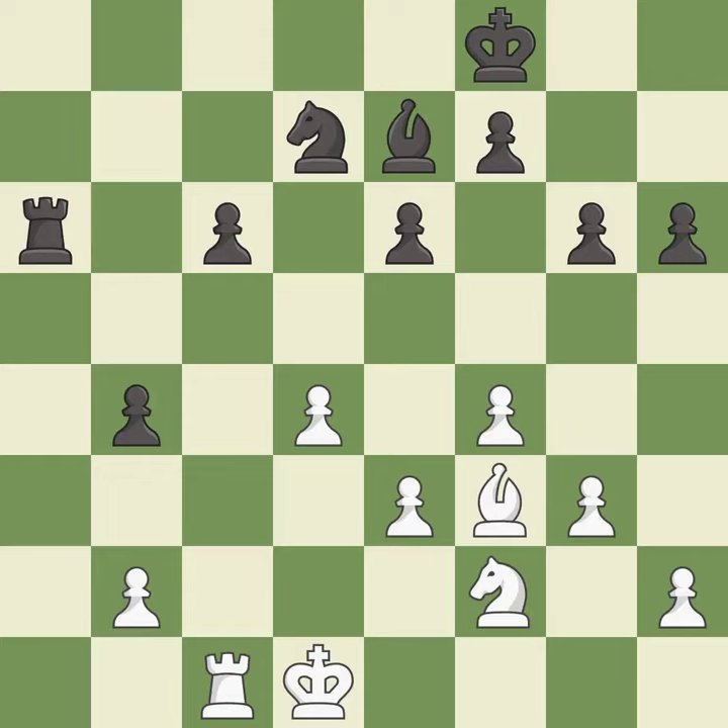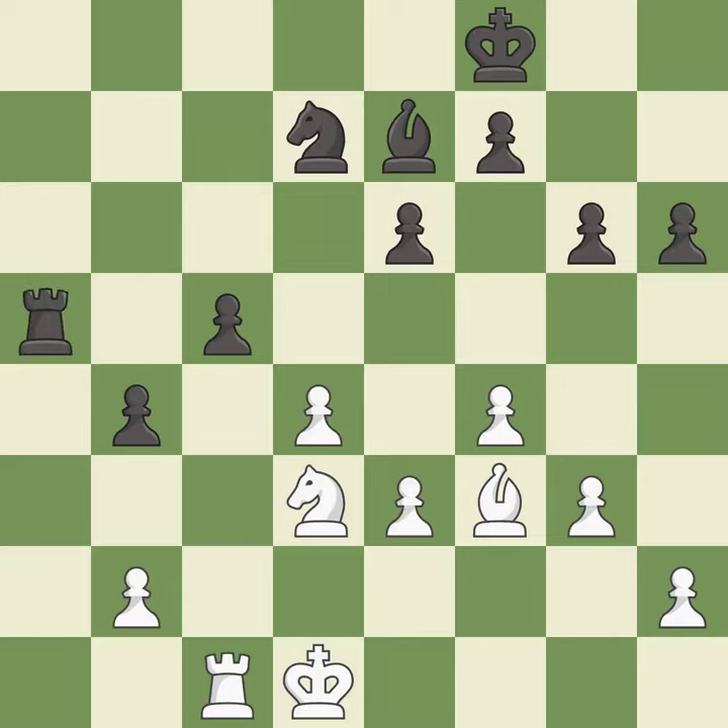This exposes an attack, threatening a pawn — it is best. This strikes at the center, countering the opponent's ability to grab space — it is best. This allows the knight to control more squares. This is the only good move — it is a great move. The pawn is now adequately defended — it is best.